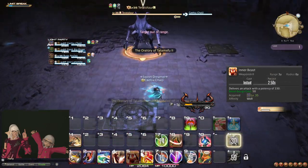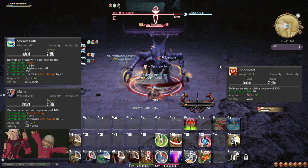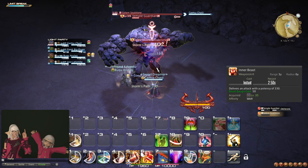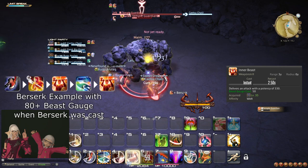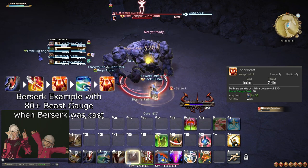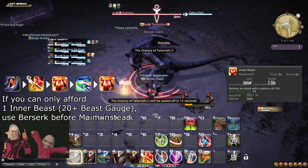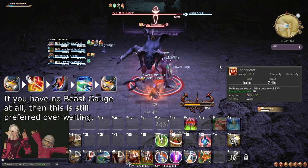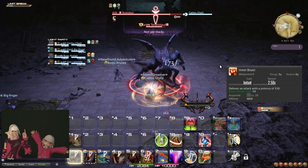At level 35, you learn the weapon skill Inner Beast and unlock the Beast Gauge. When you use Maim and Storm's Path, you generate 10 and 20 Beast Gauge respectively, and you can hold up to 100. Using Inner Beast spends 50 Beast Gauge. If your next weapon skill will make you generate Beast Gauge beyond 100, use Inner Beast; otherwise, simply stockpile. When you use Berserk, try to time it so the next step is Storm's Path, if you have 80 or more Beast Gauge — then fit Storm's Path and 2 Inner Beasts in any order. If you can only afford 1 Inner Beast, use Berserk when Maim is next instead, meaning 20 or more Beast Gauge. Inner Beast does not break your 1-2-3 combo and can be used between combo pieces whenever you want.